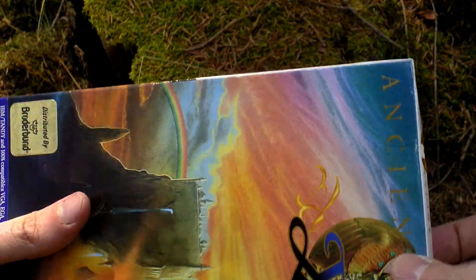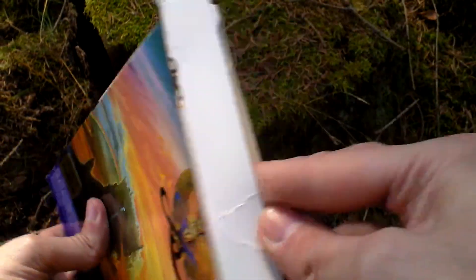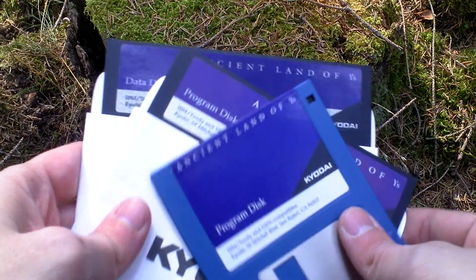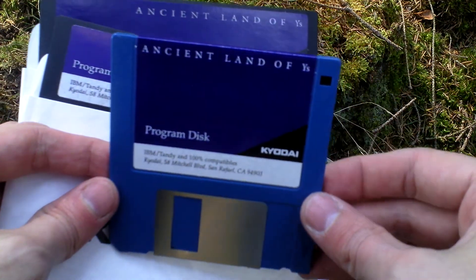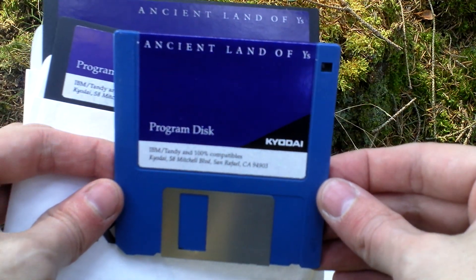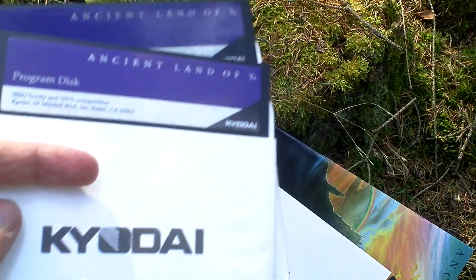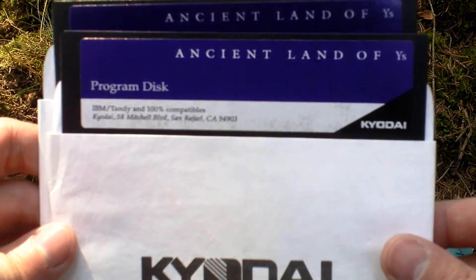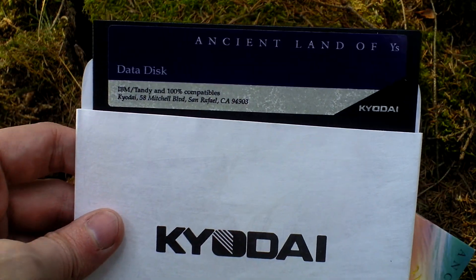Now I open the box and let's take a look inside. First of all, there's the media — the discs. There is one 3.5-inch disc and two 5.25-inch discs: a program disc and a data disc.